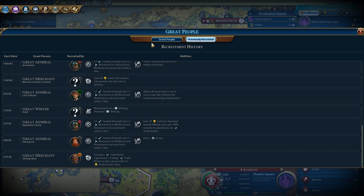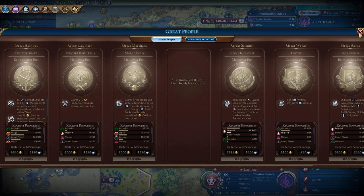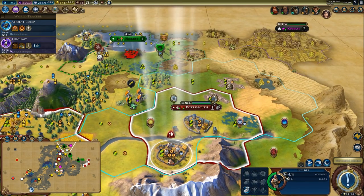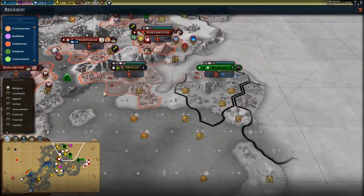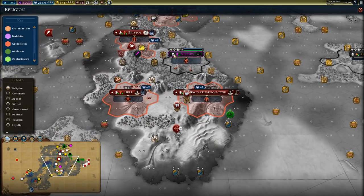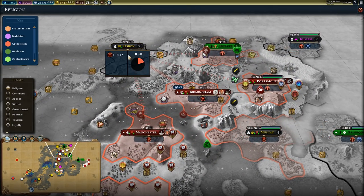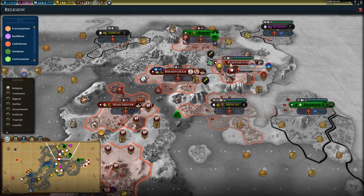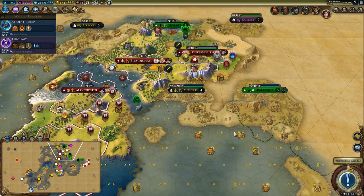Somebody got this great writer — I don't know who — but I don't want to lose out on any more great writers. They're at their cheapest right now, so now's a good time to develop them, particularly because my religion generates culture. In terms of religion, it's spreading really well thanks to the settler religion mechanic where cities take my religion as soon as they settle. I've got seven pressure in several cities — it should flip over to me not too far from now.